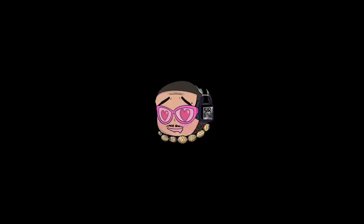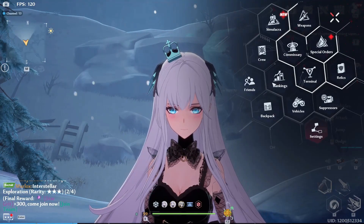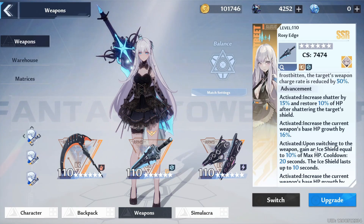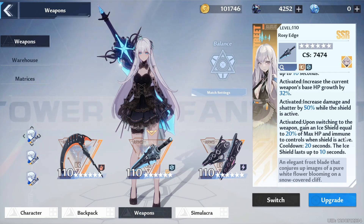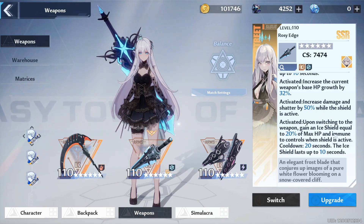Let's take a look at the specs of her shield. You need to get her at least two to three stars to unlock the shield function. At the third star, upon switching to the weapon you get an ice shield equal to 10% of max HP, with a 20-second cooldown lasting up to 10 seconds. If you get her to six stars, the shield becomes 20% of max HP and she is immune to crowd control while the shield is active — so nothing will stop her while shielded. That's coming directly from the Rosy Edge weapon.